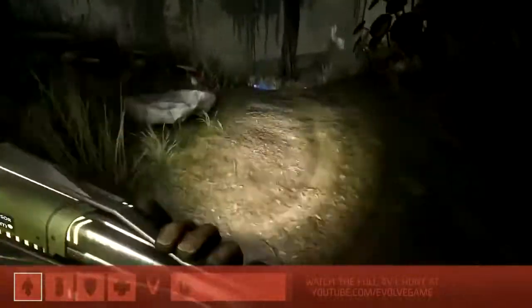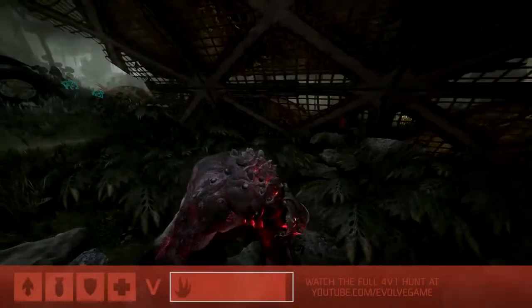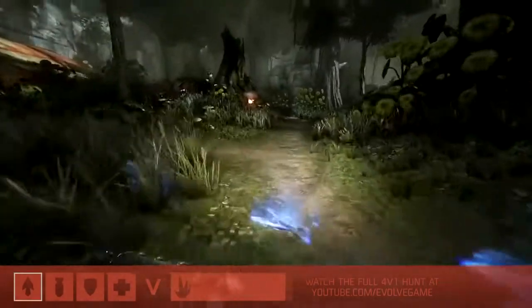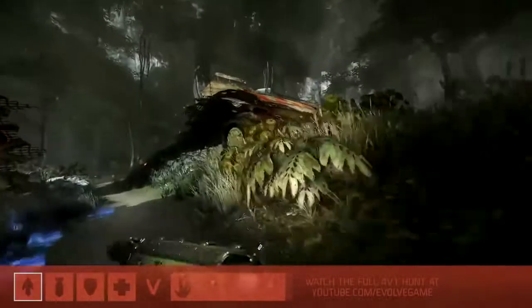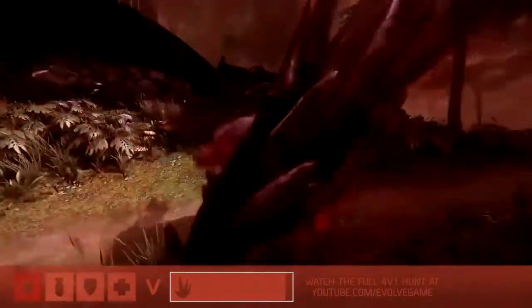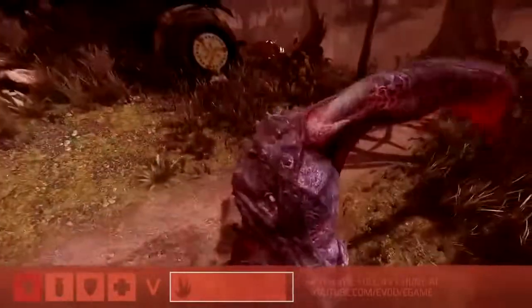It looks like Goliath knows what's going on. You can see the red - he can detect someone moving around him. He knows that's one of the hunters and he's probably aware that's going to be the trapper. But oh, this creates such a big opportunity for Goliath - he's got a bead on Griffin and Griffin doesn't know it. Oh, he's in trouble - and pounced on immediately! This is one of those risks you run, right at the core of all the mechanics in Evolve.